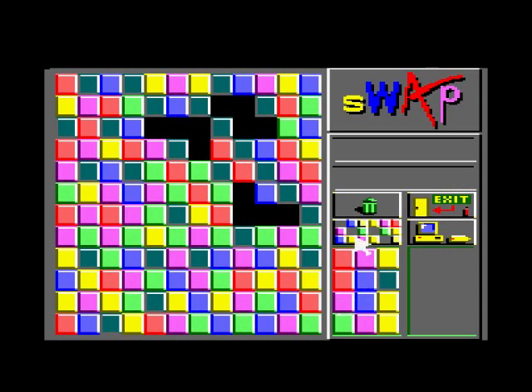You also have extra tools here to help you out. This one will shuffle things down - I'll show you that later. That one will undo a go, that exits the game, and that saves progress. Right, back to the game.